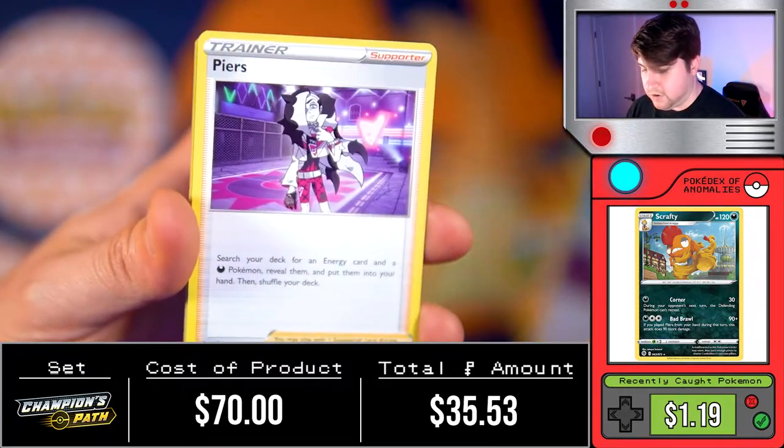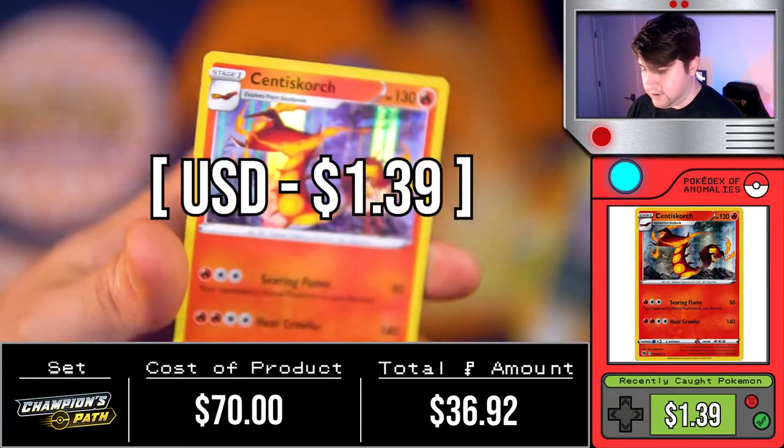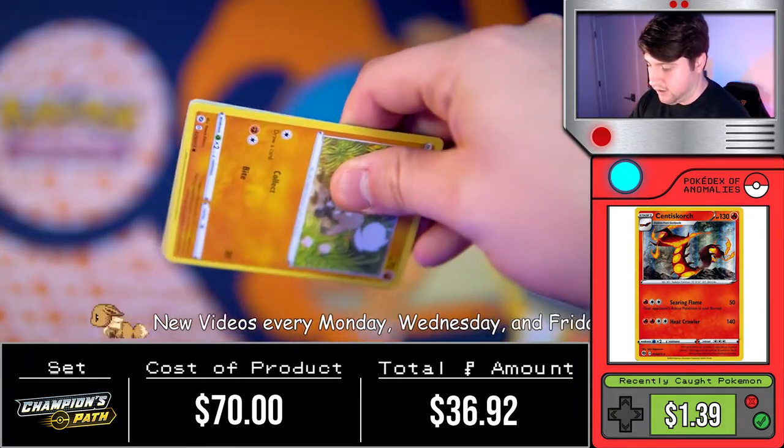Pack nine: energy bead, Machoke, Pierre, Nickit, Inkay, Rolycoly, Lapras, Purloin, Turffield Stadium — followed by a Sonia. Get out of here! Okay, on to the last pack. Our Charizard hopes are weighing super thin as we move to the final pack.